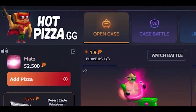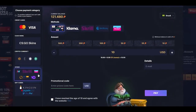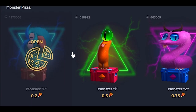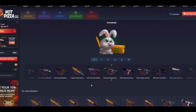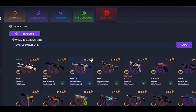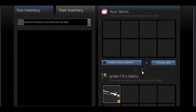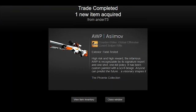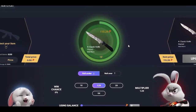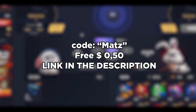Check out hotpizza.gg — a great website to open CSGO cases. Depositing is super easy: select your preferred payment method, type my code 'match' to get 50 cents for free, and start opening cases right away. Here's me opening the snowball case and getting a $90 AWP Azimuth. Withdrawing skins is super fast — you'll get the trade offer in less than one minute. If you have a skin you don't like, you can try to upgrade it. The website has many different modes: case opens, case battles, and case upgrades. Link is in the description.